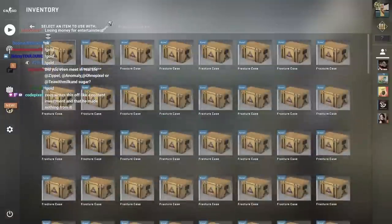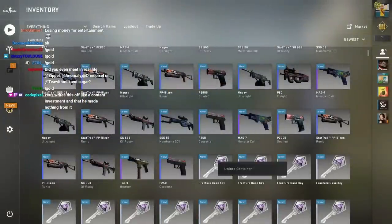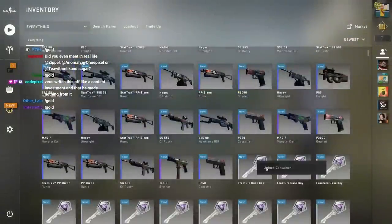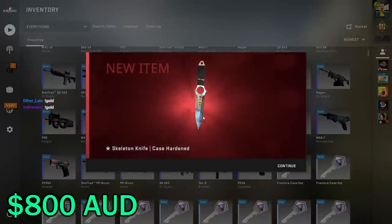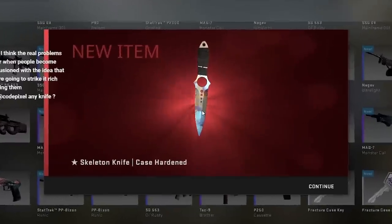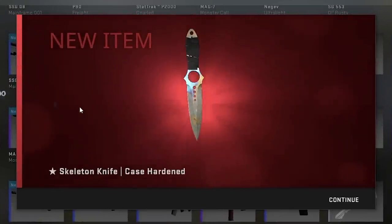And I even got one more knife. As someone pointed out, it's like it takes 6 hours to lose $3,000 — but if you go on a club machine, you can lose $6,000 in a second. Slow reveal — shows the backside first. It's still nice.